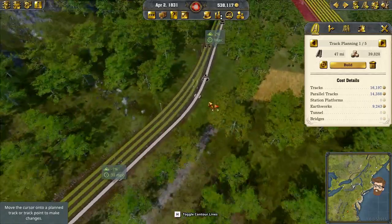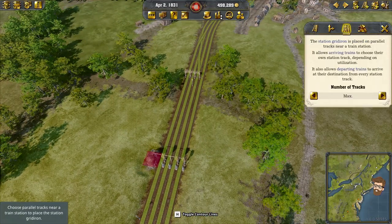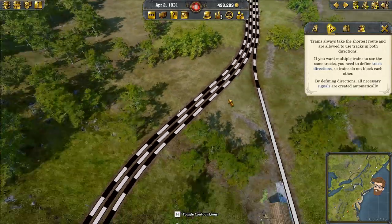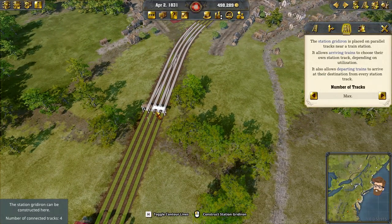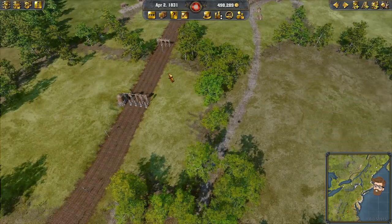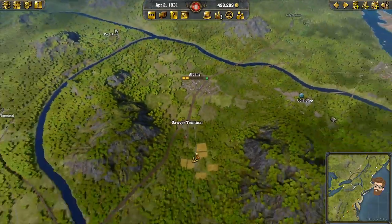It looks like I can build that — it just gets a little persnickety when I do that. So let's build that. Track direction — we're going to leave that as omni-directional; whichever train wants to go that way, can. I also need to upgrade my station gridiron. Actually, no — I'm going to leave that one as is. The train currently on that track needs to get transferred over, just so we can do Sawyer Terminal back to Albany.